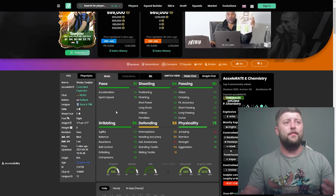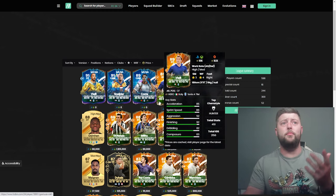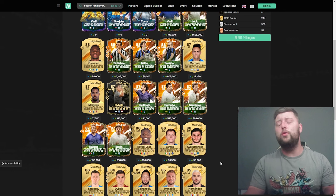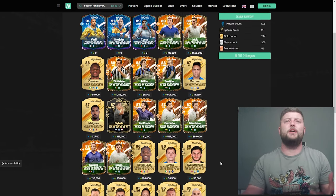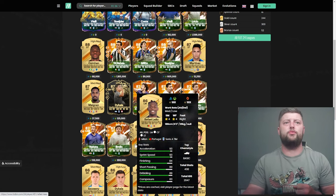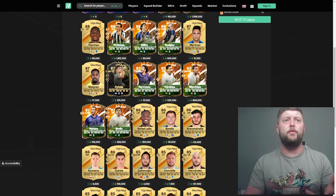We saw Lucio last year and Serie A has some absolute hitters at the moment - Lucio, Vialli, Costa, Rui Costa, Di Natale, Melo, Cordoba, Marchisio - there are huge amounts of heroes in Serie A. That really helps buffer the squad out because in terms of golds the highest rated is Osimhen, then Martinez, Mignan, and Liao bursting through the ranks. They needed that extra bit to get everybody happy.